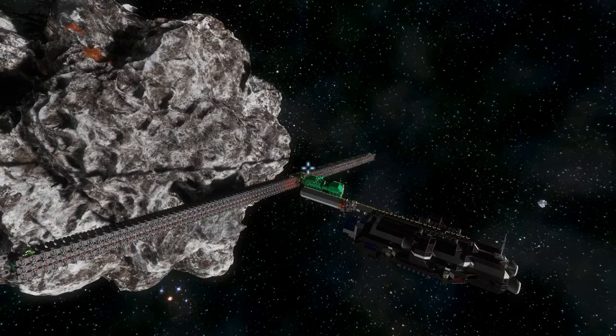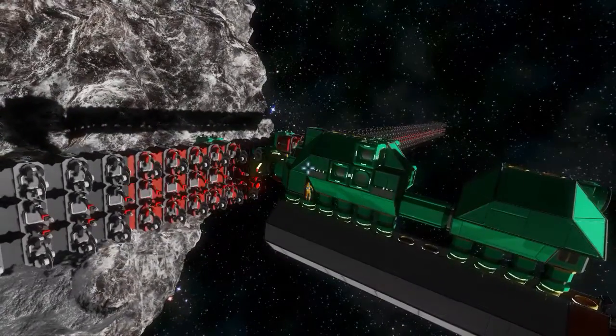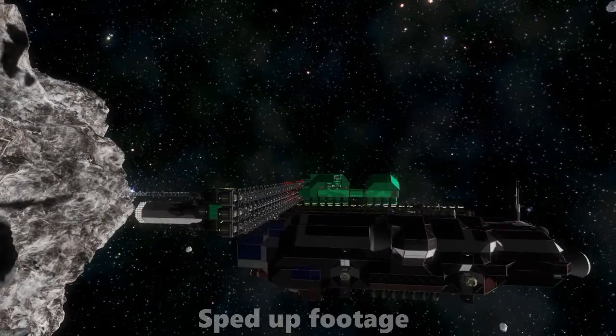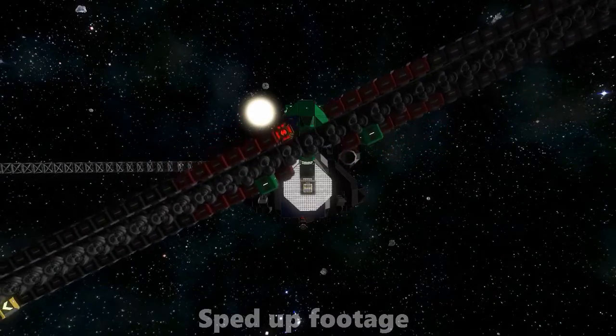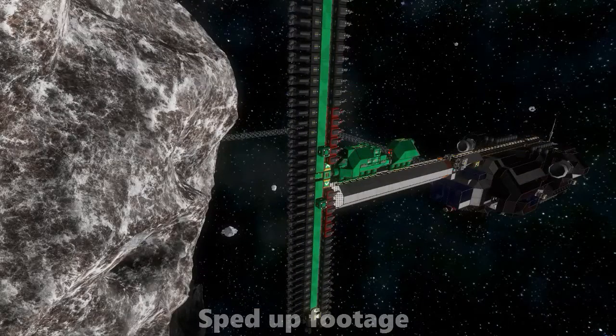First off, for an asteroid eco, it's very small. The mothership there carries all the components needed. In fact, the mothership has no ore storage or processing ability at all. The idea is to launch the inchworm miner and let it build everything it needs. You only need to place a single station block and support it to voxels if you have that turned on, and a merged block, plug in the mothership, and the rest is built by the inchworm.